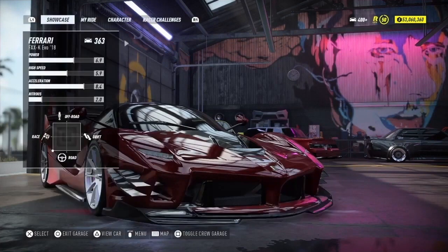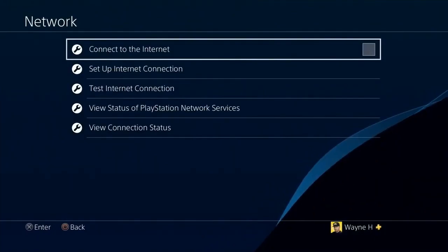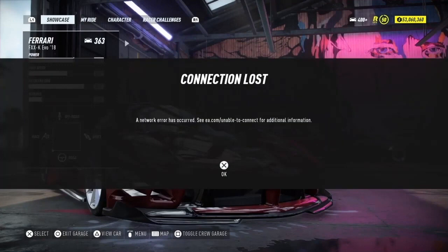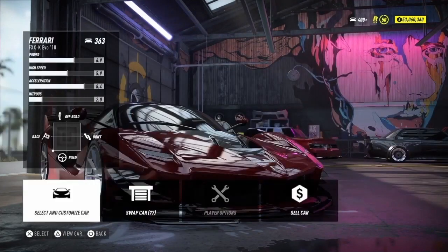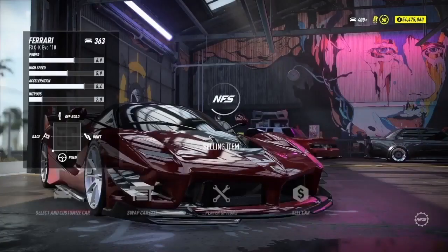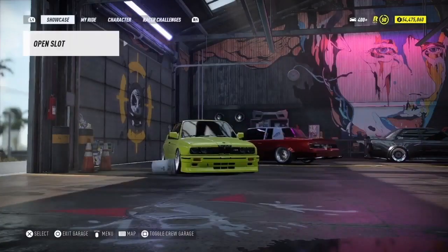Once the Ferrari is here, what you want to do is disconnect from the internet. Double tap your PS button, click the disconnect button, and it will give you an error message. As you can see, I've disconnected — I've got 'connection lost' error. This is exactly what we want. Then go ahead and sell this car — it's going to go for 1.4 million.